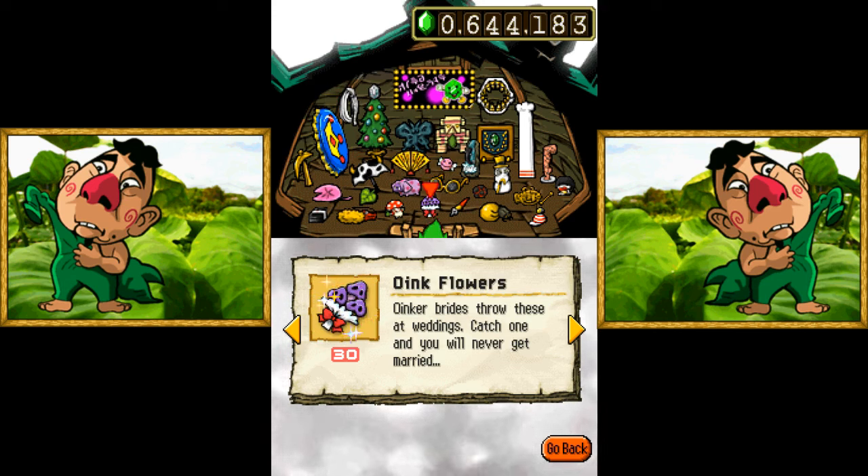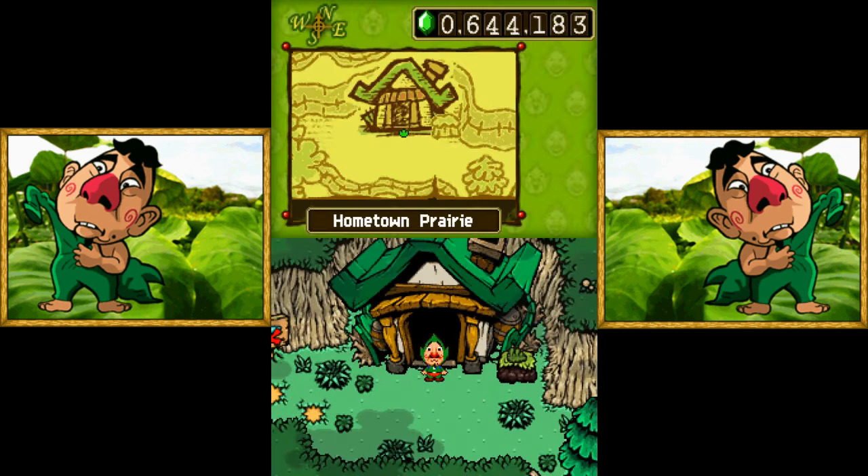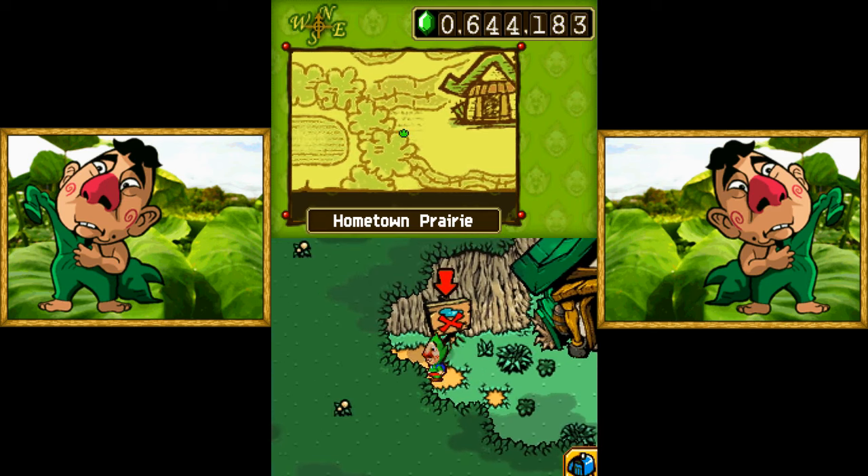We got that already, but the oink flowers are new. I thought they meant the other kinds of flowers. I kinda doomed Tingle to a life of being single by grabbing those. I guess that's why he doesn't have a wife in the other games. Oops. Well, at least it's a little bit more canon that way.